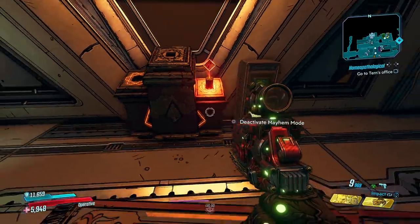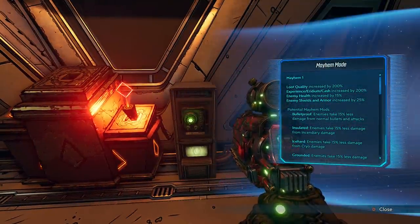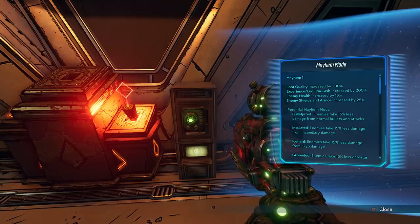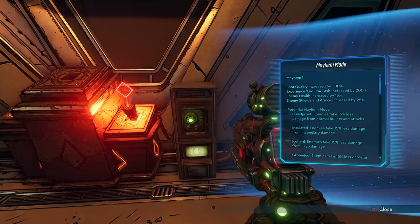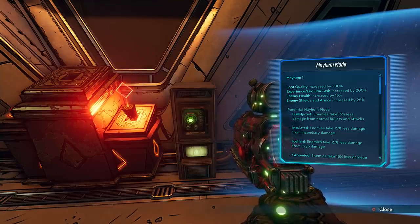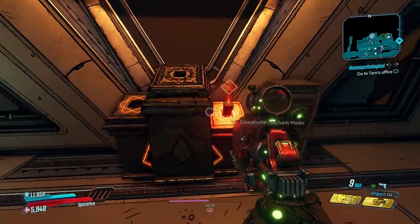So with Mayhem 1, as you can see here, we click that and activate Mayhem 1. You can even click on this and it'll tell you exactly what Mayhem 1 does. Mayhem 1: loot quality increased by 200%; experience, iridium, and cash increased by 200%; enemy health increased by 15%; enemy shields and armor increased by 25%. And then it tells you all the different possible modifiers that can randomly spawn each time you do one of those Mayhem modes.